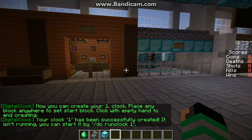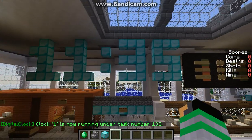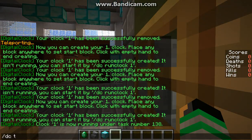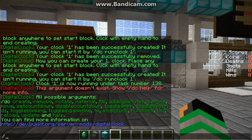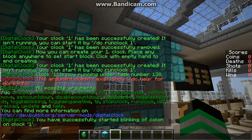Okay, so we're going to do slash DC run clock one. That's not the time. Slash DC help. So let's basically do it. DC toggle — toggle blinking one. Okay, that's really cool — toggle and toggle, toggle and toggle game time. I think that's all we need to do — toggle.